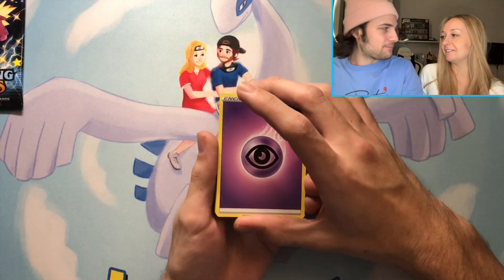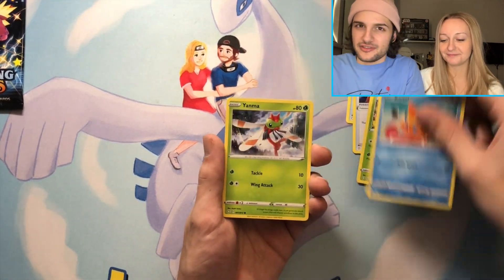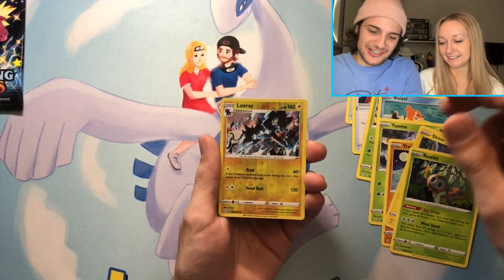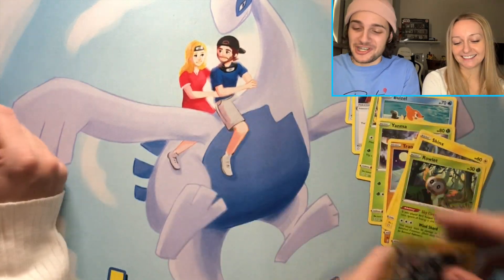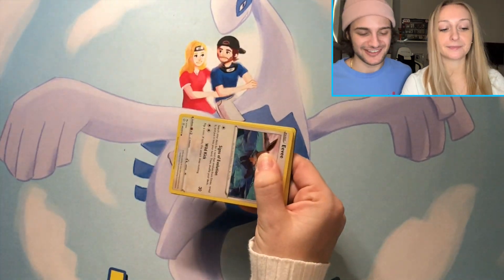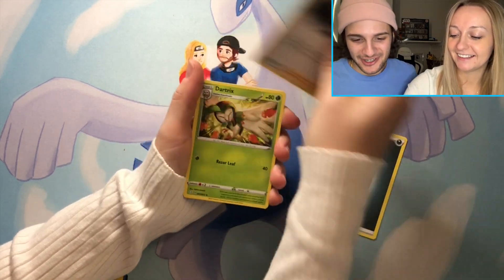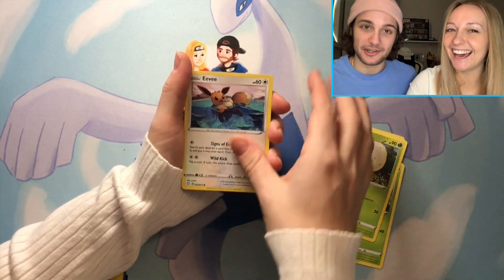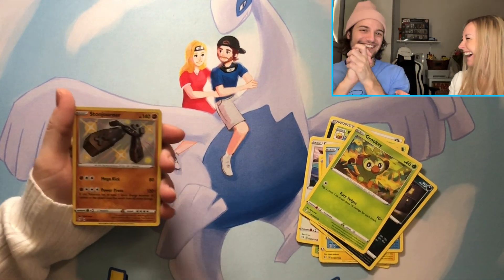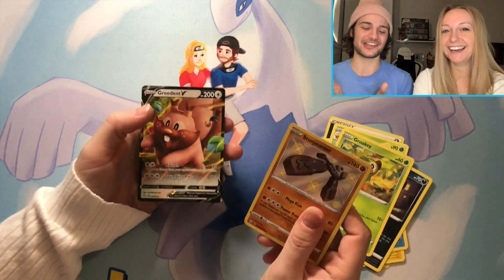I think for special sets, ETVs should put 20 packs in — do you guys agree? Keep the price the same. Reverse holo Luxray and a holo Luxray — nice, you gotta like that if you're going for the master set. Okay, haunted — Jamie's last pack. Let's see if she can maintain that shiny streak. Judo Nickitt, Grookey — shiny Stonjourner! This is amazing! We need to get more packs for Jamie to open. She also got an Indeedee V — still a double hitter, wow!